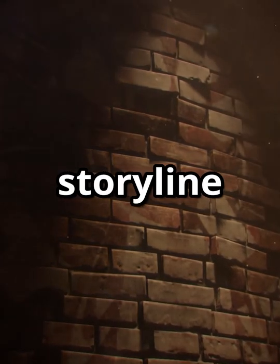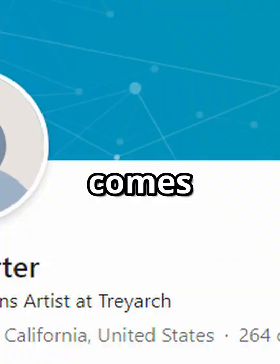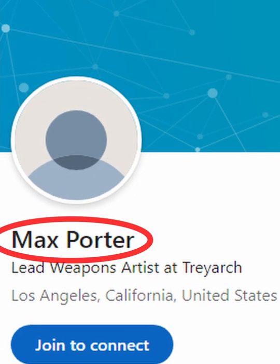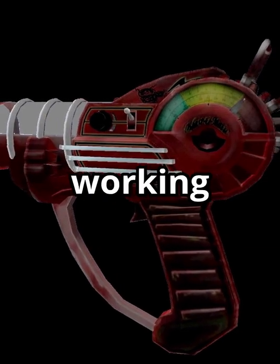According to the zombies storyline, he was a Group 935 scientist. But the real reason why the upgraded ray gun has this name comes from Treyarch's lead weapon artist Max Porter, who designed the original model for the ray gun as a side task while working on World at War.